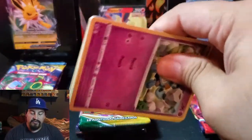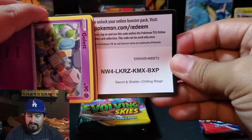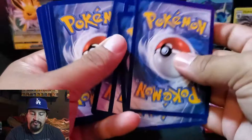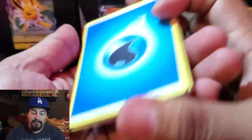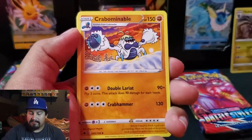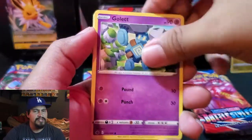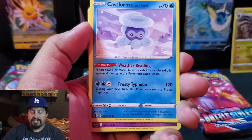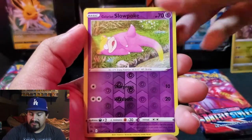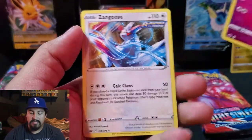Can we get an alternate art from Chilling Reigns? I do have one alternate art — it is a Zapdos, which is one that I wanted. But I really want that Blaziken. Gonna have to go back and buy a booster box. I think they should go down in price with everybody focusing on Evolving Skies. So here we go — Aeron, reverse is a Galarian Slowpoke, and a non-holo Zangoose.